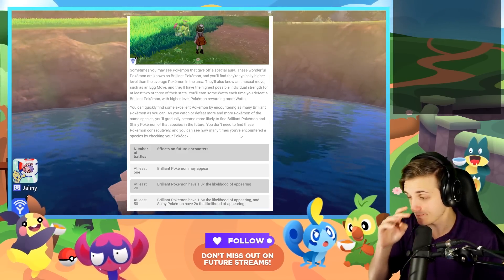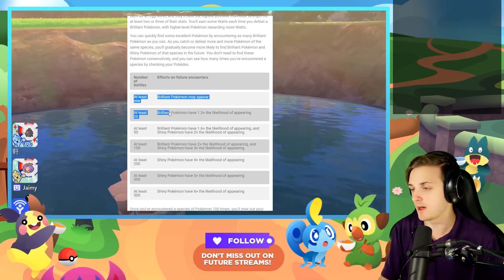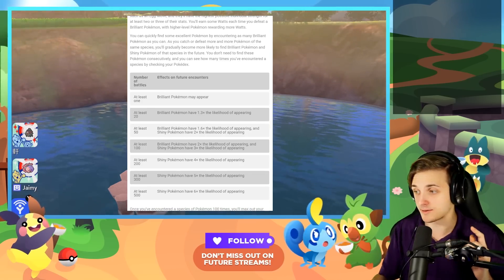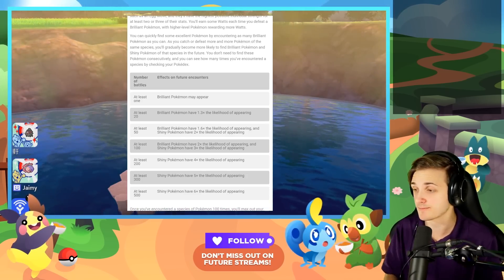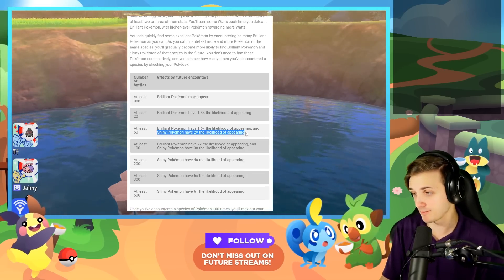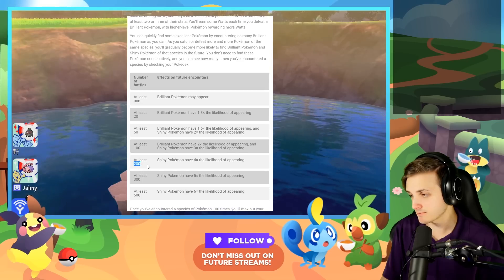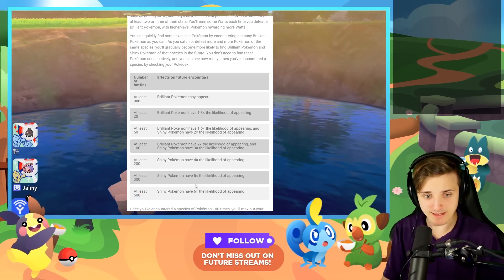The odds for shinies stay the same up until 50 — you just increase your odds of seeing brilliant Pokemon. But once you battle — catch or defeat — a Pokemon 50 times, your shiny odds go up double. At 100 your odds go up to three times. At 200 that's four times, 300 is five times, and 500 is six times.